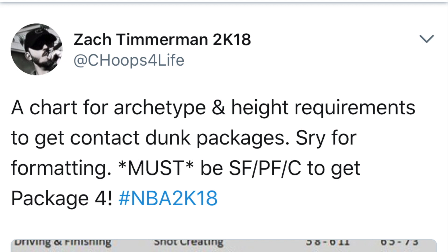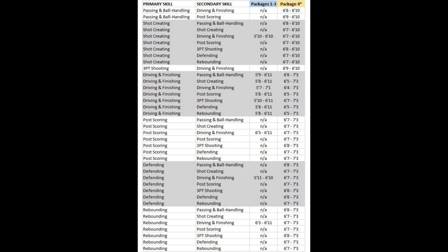The only thing with this chart is to get package 4, which is big man contact dunks, you have to be a small forward, power forward, or center. Other than that, everything is what it shows — every archetype, every height required for packages 1 through 3. Packages 1 through 3 are your more spectacular type of dunks, and package 4 is more like your big man contact dunks.